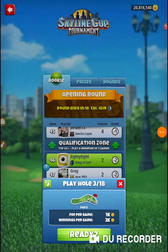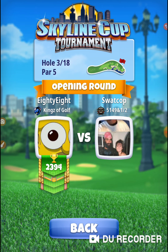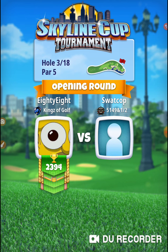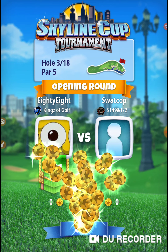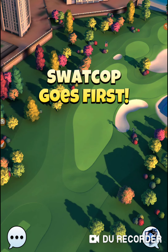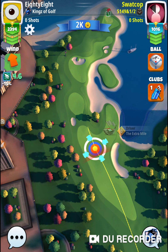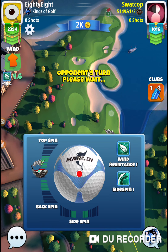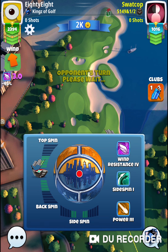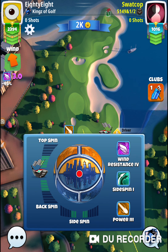Here we go — hole number 3. A lot of interruptions this morning, early in the morning, everybody calling, getting the day going. I really like coming into this hole with a three side spin ball, but if we can get down in the hole with a two side spin ball, then the other end is a straight shot — you just need distance. The Titan will work on the other shot; it's just whether or not we can get the Titan to work on the first shot.